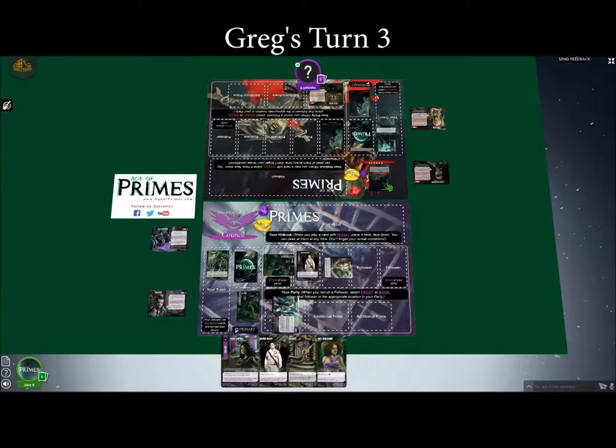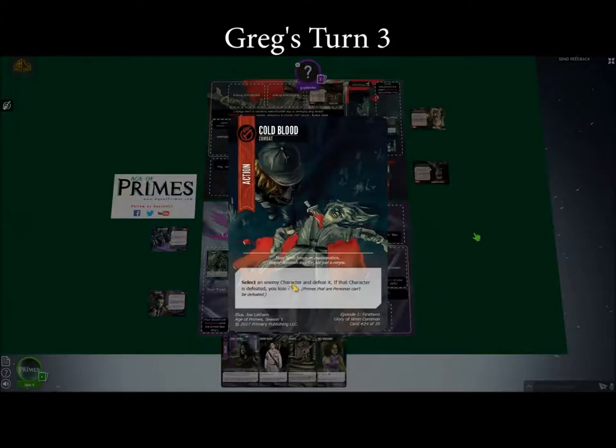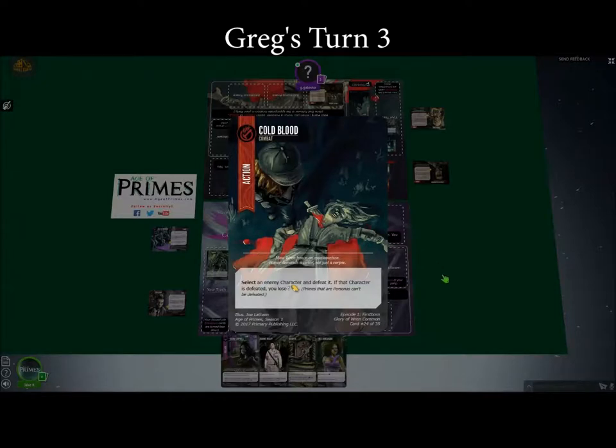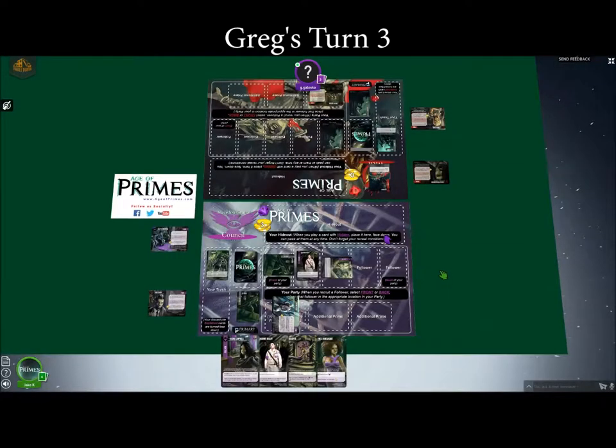Is that the card you're playing for your turn? Yes. Because it says 'select an enemy character,' you can pick any of my characters to be the target. I'll target Felix. So Felix is defeated, he goes to my trash. You would lose five prestige but you don't have any, so you can just ignore that drawback.